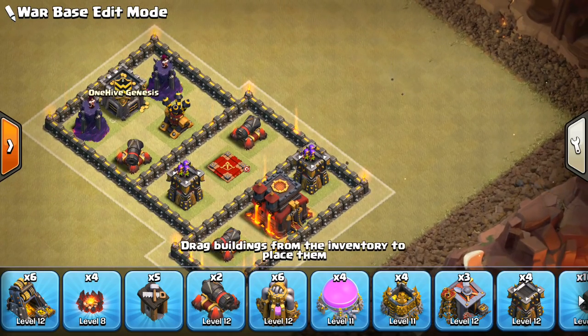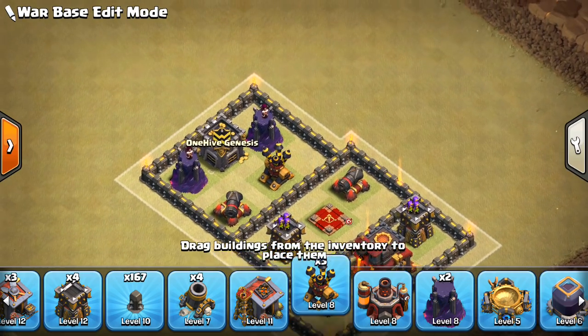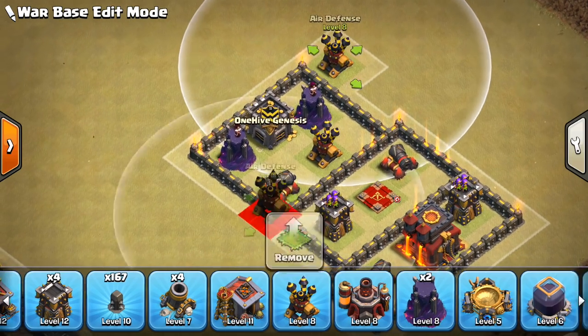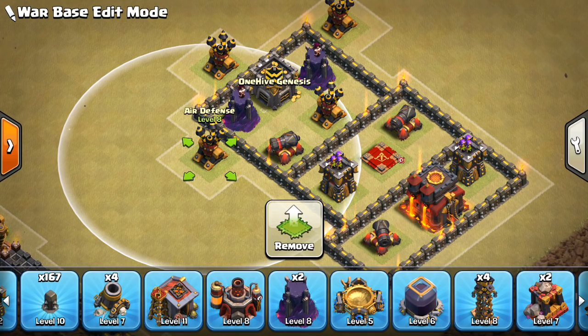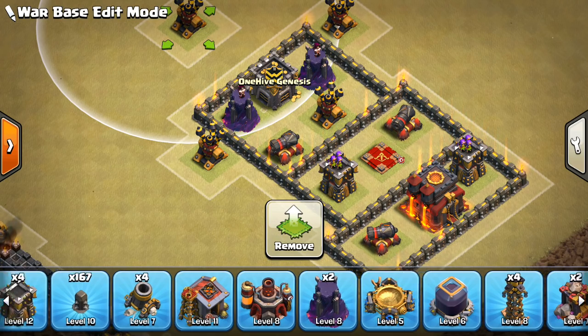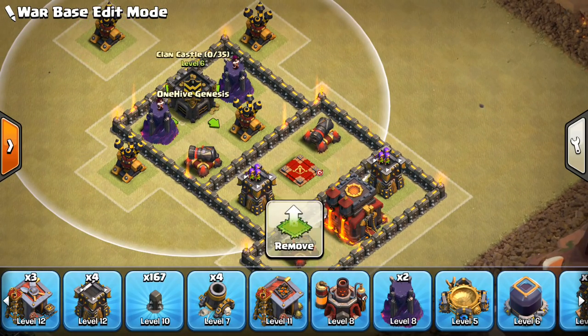I'm just going to kind of work my way around at this point. I'll get the Air Defenses down — I'm going to want an Air Defense there, up like that, one over here, and probably one over there. I don't want to keep them too close together though, so I'm going to move this one a little bit further out. I want to think about Valk pathing as well, so I've got to keep the compartments fairly small and really make them use jumps if they want to move their Valks throughout the base in any timely fashion.